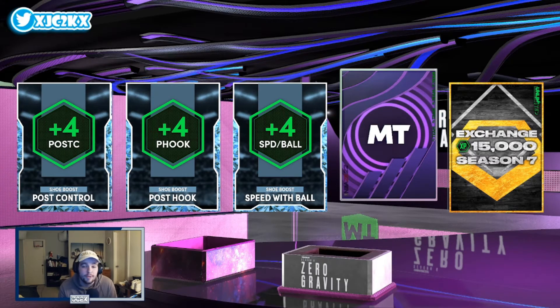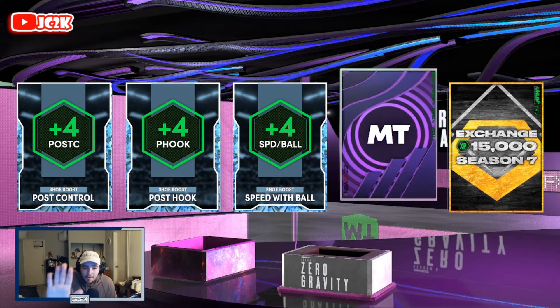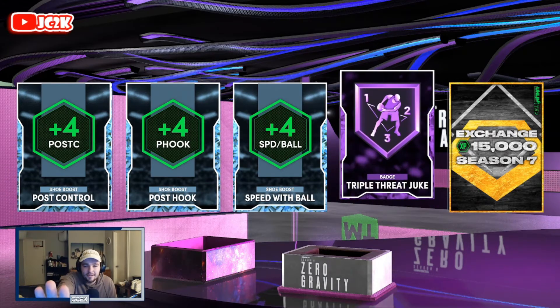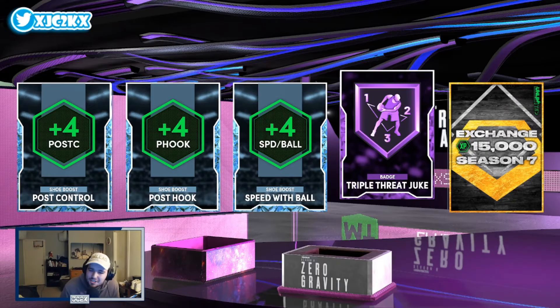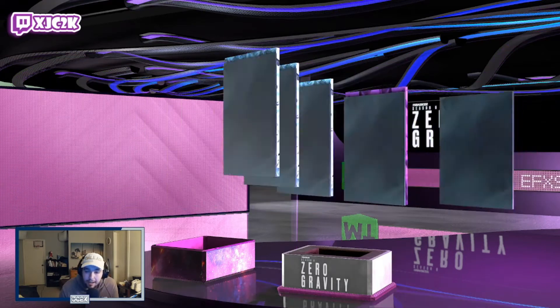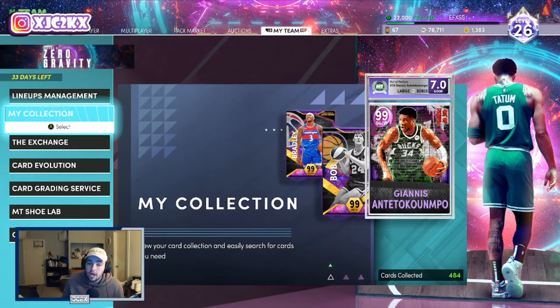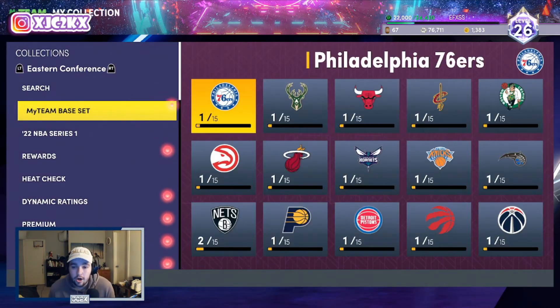This is the best Showdown box I have ever opened, bar none — I have to be completely honest. With the players we've gotten, the shoe boosts, the diamond contracts, and already getting Hall of Fame Clamps, this is looking absolutely phenomenal. Let's open this last HoF badge in three, two, one... ah, that's not a good badge. Triple Threat Juke is definitely not the type of badge you're looking for — that is not what we were looking for. But HoF Clamps and all the other value we got out of this box still makes it very very useful.